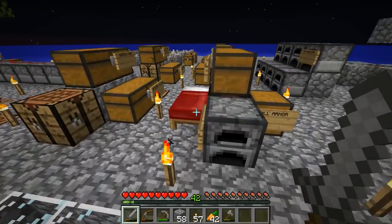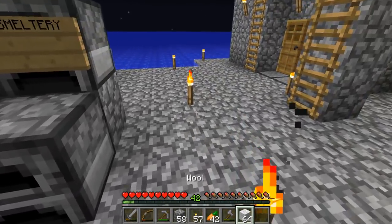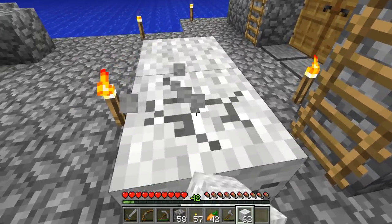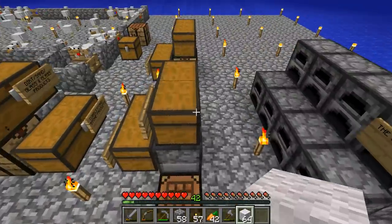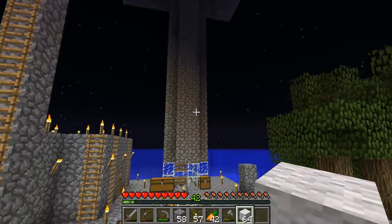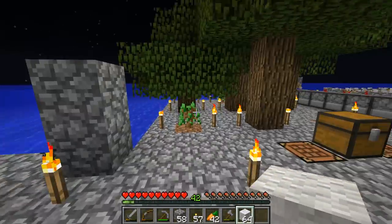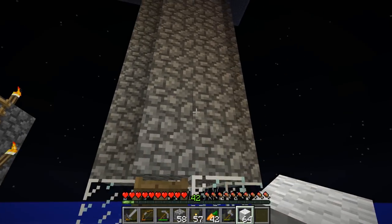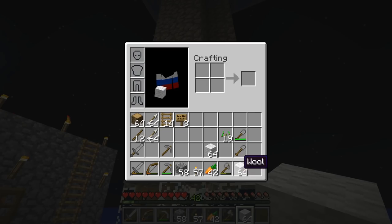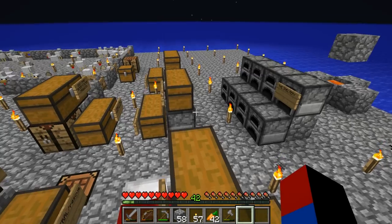Oh, here's another thing that I did — I crafted two stacks of wool from all of the spider string that I had. What I wanted to do is start a little farm where I could farm dyes, and then I'm going to create — what I usually do in my worlds, especially superflat worlds, is create a little wall on top of my grinder of all the different colors of dyes that I can acquire and all the different colors of wool.